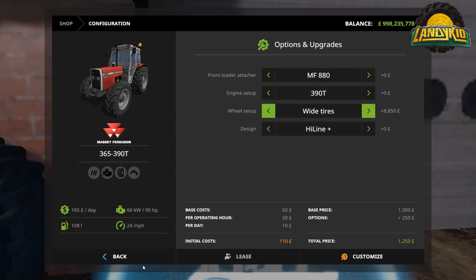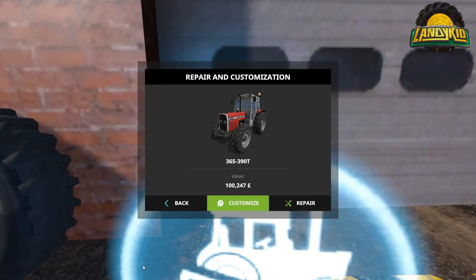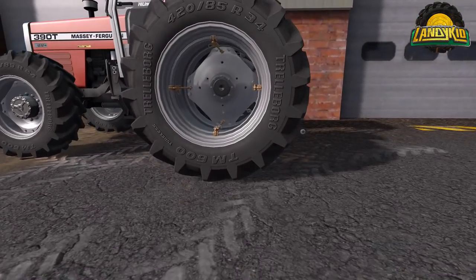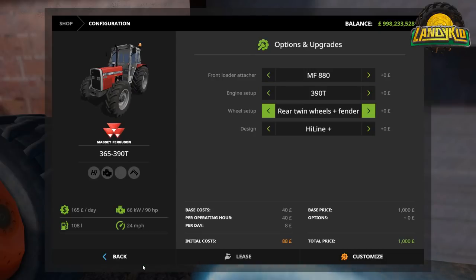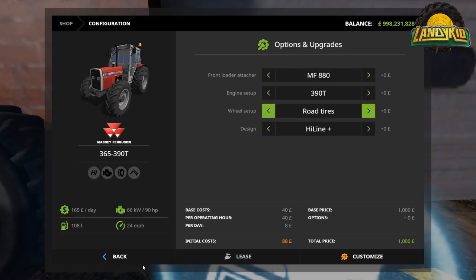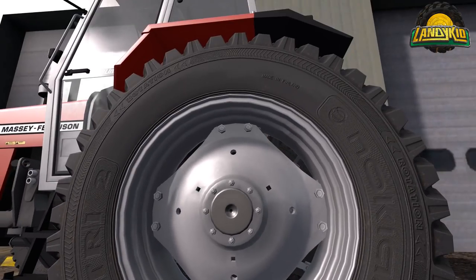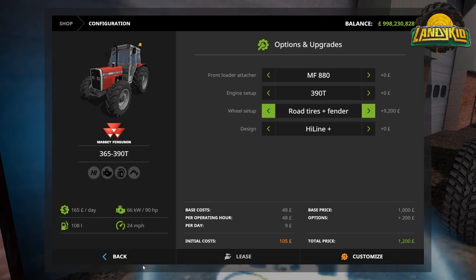Going through all the wheel configs: narrow tires with fenders, wide tires — slightly wider as expected, again on custom rims — wide tires with fenders, rear twins using custom rims with correct bracketry. The holes in the rims look like they're for wheel weights, though surprisingly that's not an option. Then rear wheels with fenders, and twins all round. Row tires — those are the Nokians from the Voltra — a lot of people using them now, and with fenders. Also a two-wheel drive option.